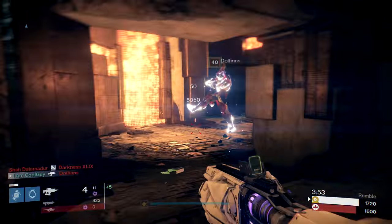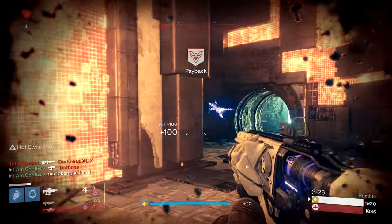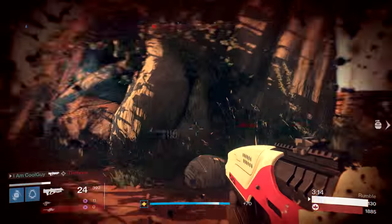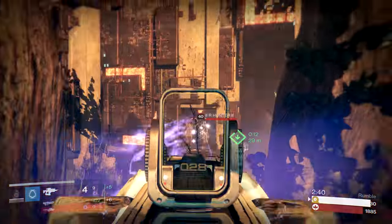With fusions, we know that they have a charge time, and they shoot out a burst of energy, and that burst holds seven projectiles. They travel in a cone pattern out of your weapon as they make their way towards your target. In 2.2, they got increased stability base stat by 40% across the board, and lower stability fusion rifles are affected more than higher stability ones.